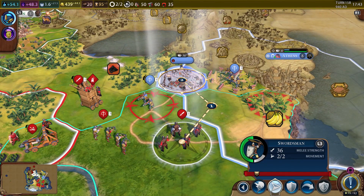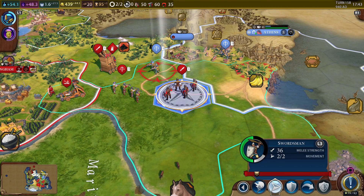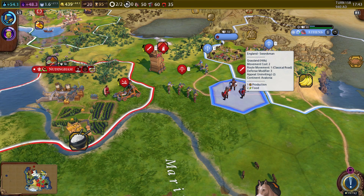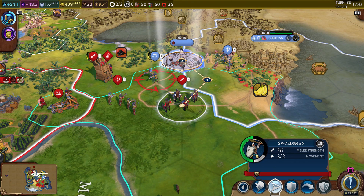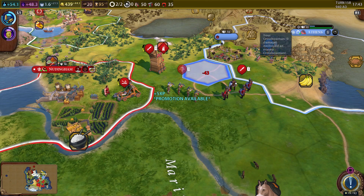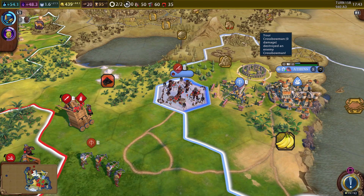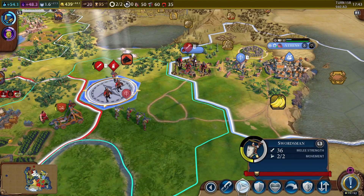I really want to get in there to make sure they can't repair it, but I also want to get this guy killed. Can we kill it in one hit? We could also just kill with this guy. All these hills — they really slow you down, and there's a lot of hills around this area. Let's just use the crossbowman. That'll allow us to move into there to make sure they can't repair. They could end up killing our unit though — they have the city and the crossbowman to fire on them, but we'll see.